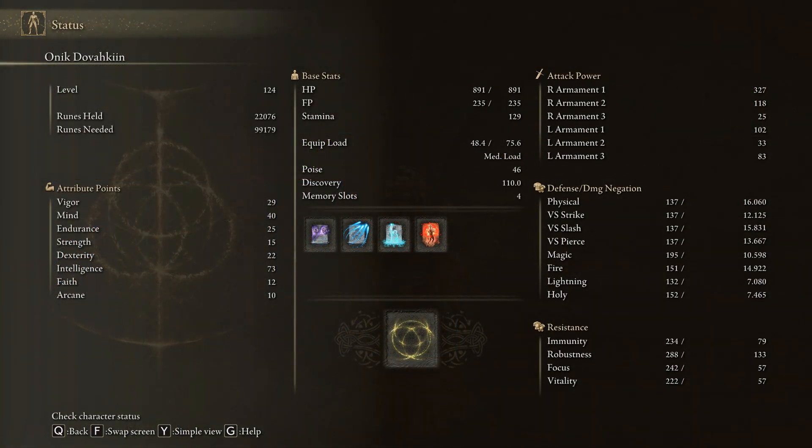Now on stats. I'm already level 124 and I'm still wearing Radagon's Soreseal so my Vigor, Endurance, Strength and Dex are still boosted by 5 points. As per Dex, I've capped it at 17 because that's the minimum requirement of Roger's Rapier and the Mystery Sword that I mentioned earlier. On Int, I just hit 70, but for now I'm building up my Vigor and Mind, and once I reach my targeted values I'll focus back on Int.